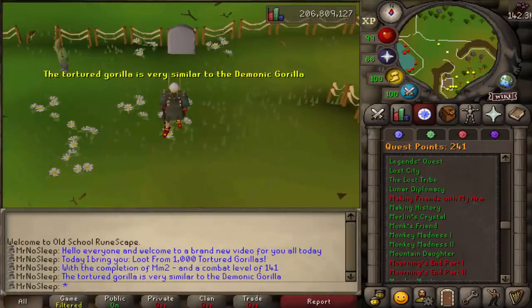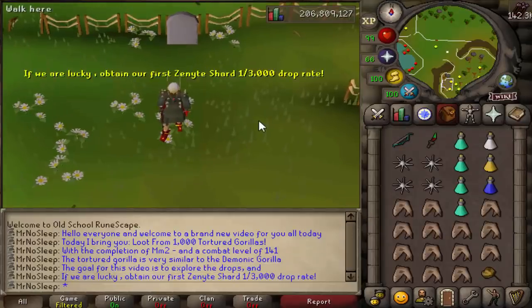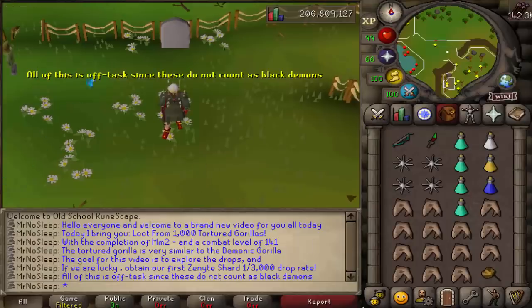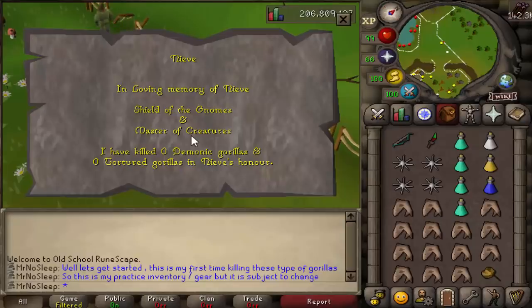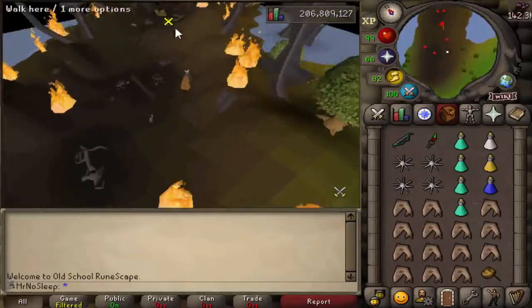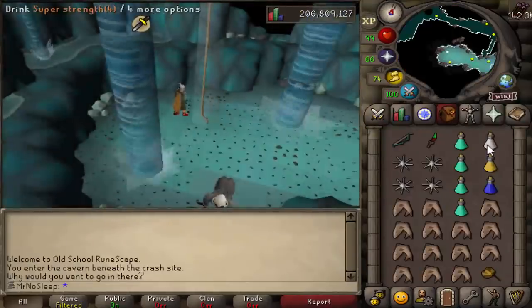At combat levels 141 and 142, the tortured gorilla is the weaker version of the demonic gorilla. About two years ago I did a loot from 1000 demonic gorillas video — it's in the description below. All kills for this video were tracked on the gravestone at the very entrance of the area where you jump over and run northeast into the tunnel.